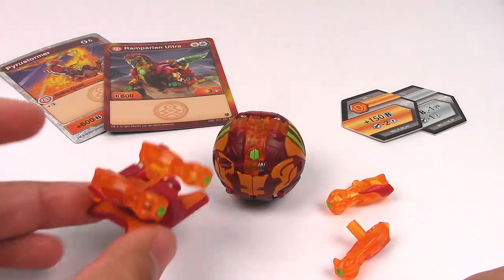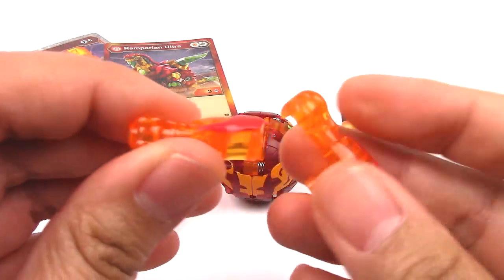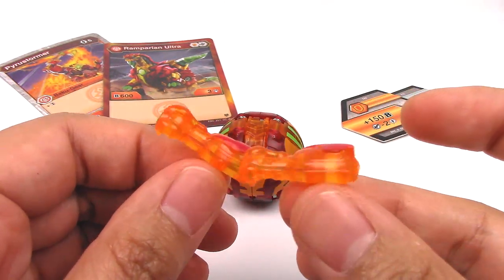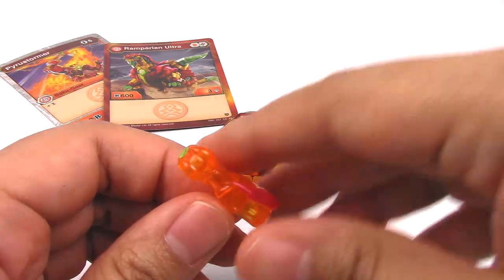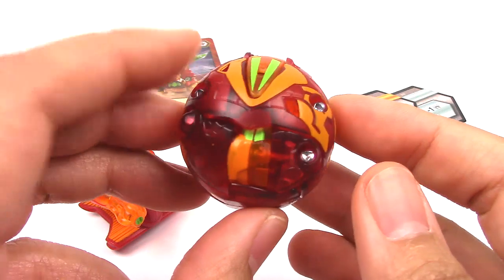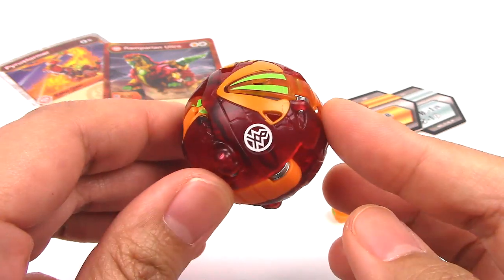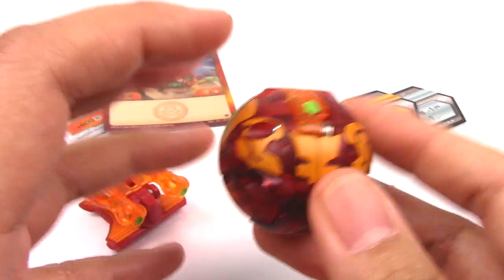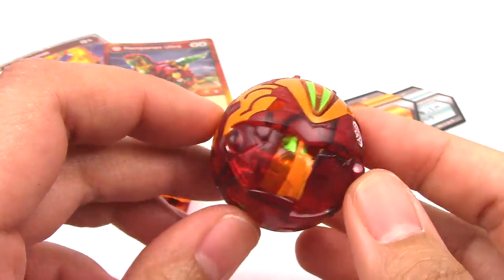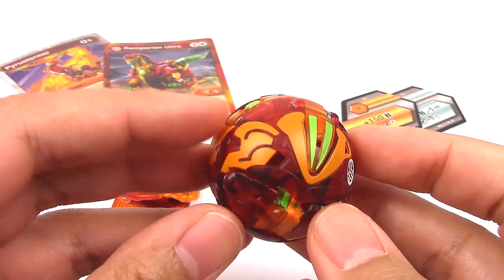And then we have the actual Bakugir here. We have two flaming missiles for the backpack and then we have two for the hex holes down here. Looks really great — love the translucent fire colors. It really brings out that element. And we have Remperion Ultra in ball form — I am loving the translucent colors because when it's all folded up it makes the colors look darker than it really is, and when it opens you can see how much brighter it becomes since it's not all folded and causing all those shadows. It looks really great — I love the translucent colors and all the details and solid paint that go with it.